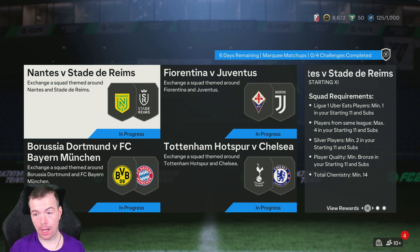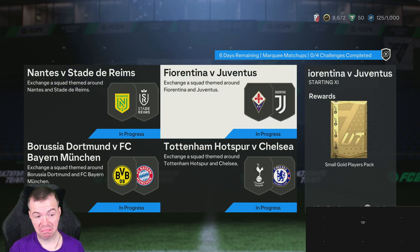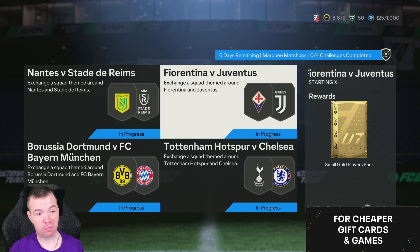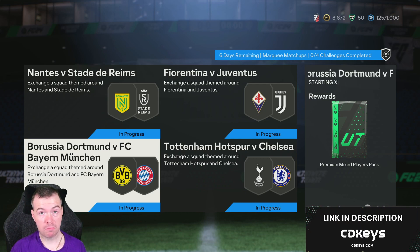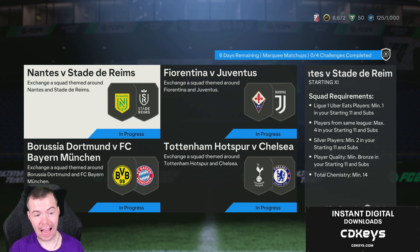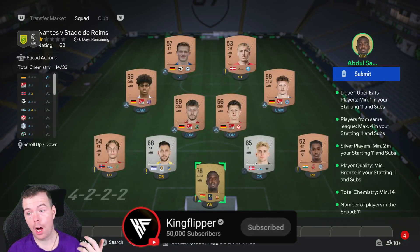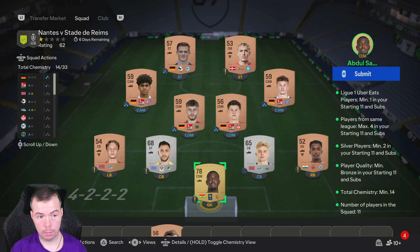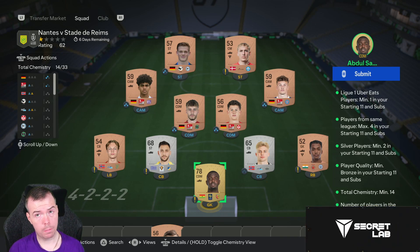So: Nantes versus Stade de Reims, Fiorentino, Juve, Borussia Dortmund, Bayern Munich and Spurs versus Chelsea. Small Electrum players pack — terrible. Small gold players pack — bang average. It's only worth a little bit of money at the moment because non-rares are worth like 500 coins, 450 coins. Premium mixed players pack — dreadful. Prime mixed players pack — bang average. I don't understand why we're getting such poor rewards at the moment from the marketing matchups, especially as it's not the cheapest now because non-rares are not min price.